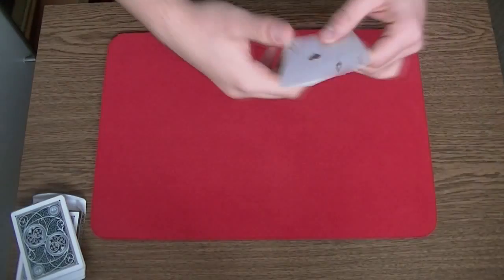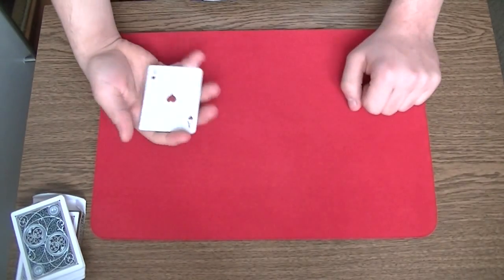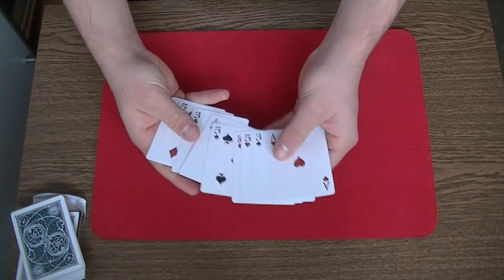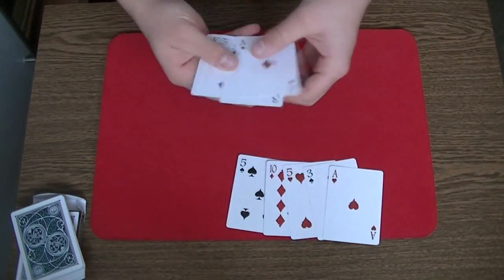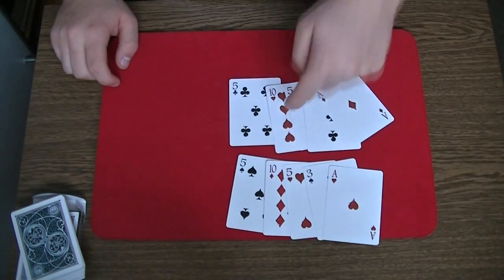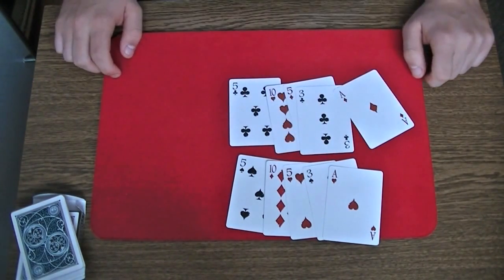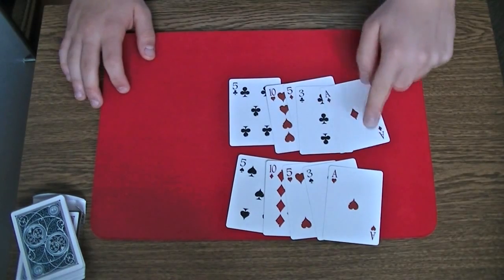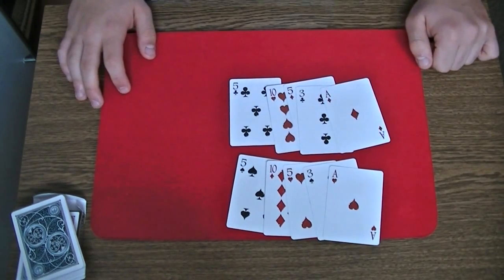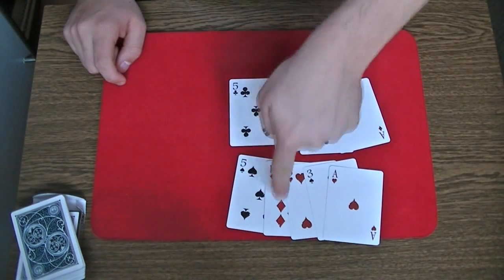So for this trick you will need ten cards, or in other words, five pairs. I have here five pairs already set up: two black fives, two red tens, two red fives, two black threes, and on top the two red aces. This should be the setup — the cards, the pairs, are always in the same position.